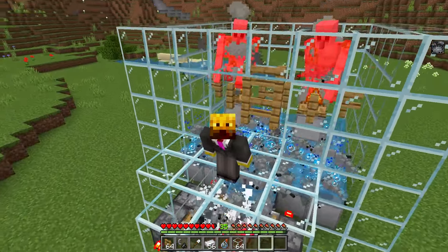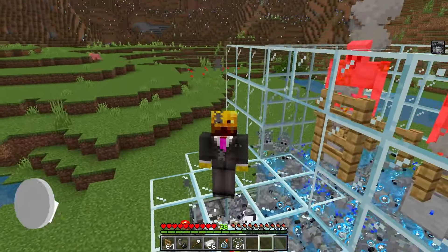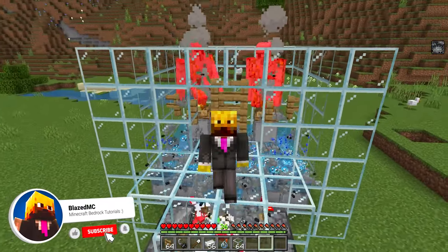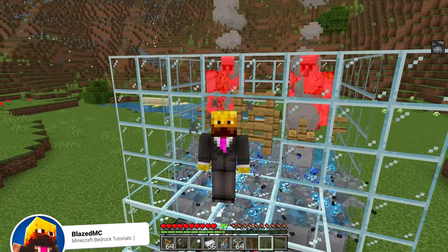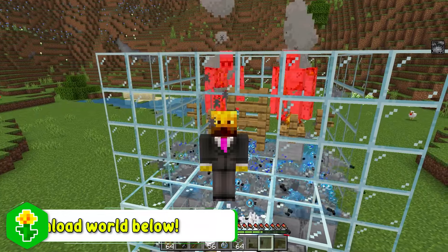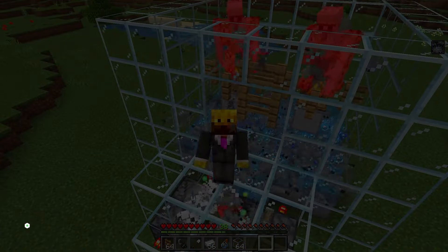And there you go — that is literally the whole farm done. Very, very simple, and you don't have to go all the way to a pillager outpost, dragging the alleys back and doing all of that. This farm is much easier. If you enjoyed, make sure to leave a like and subscribe. You can also download this exact world — it's the first link in the description. I'll catch you guys in the next one. BlazedMC out.